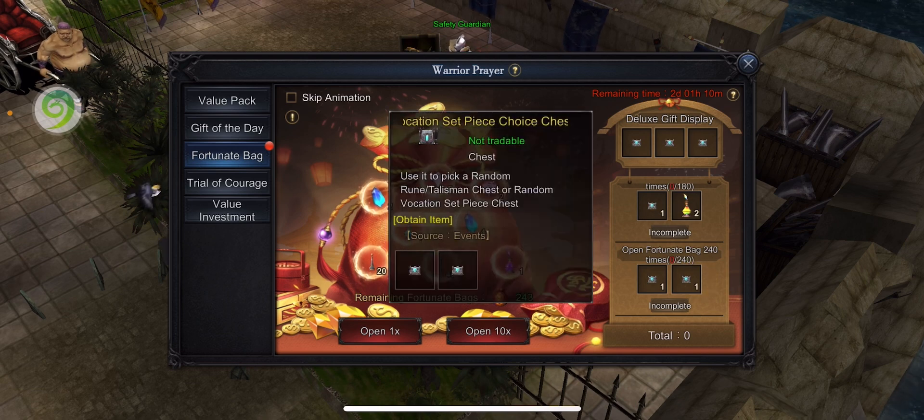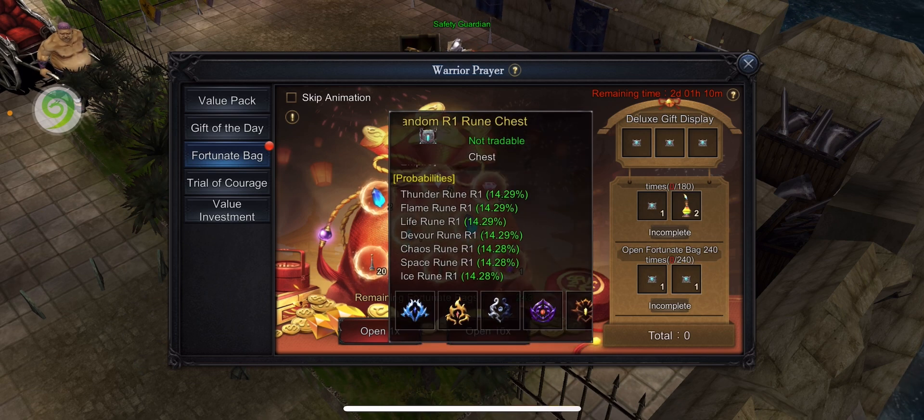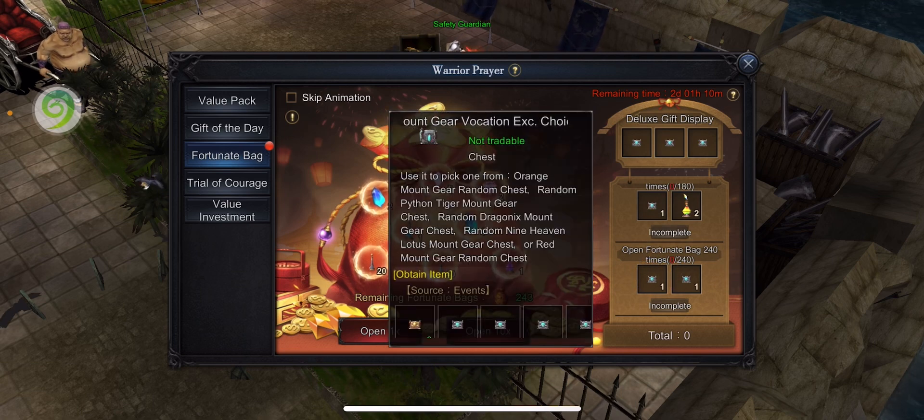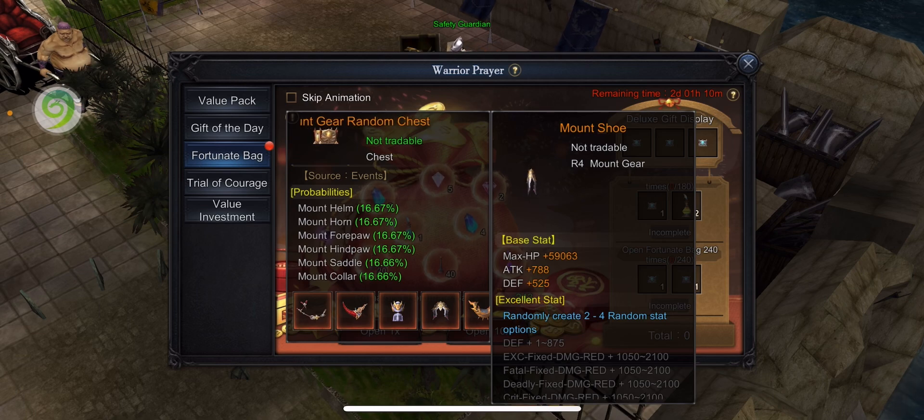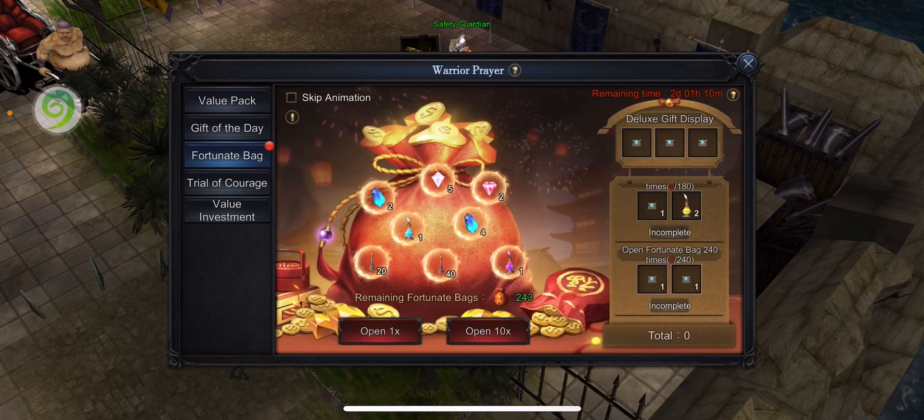Most importantly, at 240 bags, I get another piece of the vocation set and this chest called Mount Gear Vocation EXE Choice Chest D. The rewards got updated this week — it allows me to choose one of them. Currently there are five different choices. The first one is called Orange Mount, a random gear chest, which gives a random orange mount gear as a reward, and I think it's pretty bad.